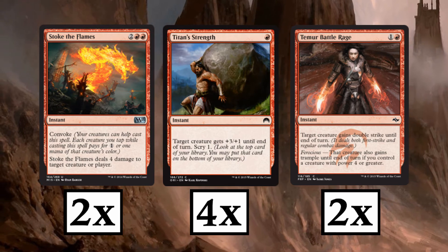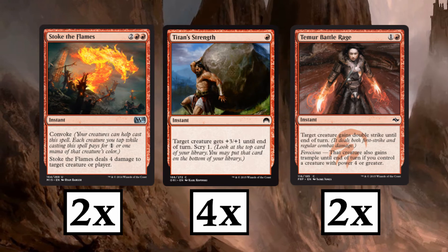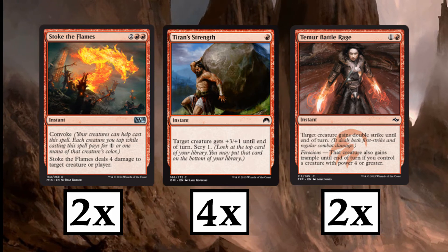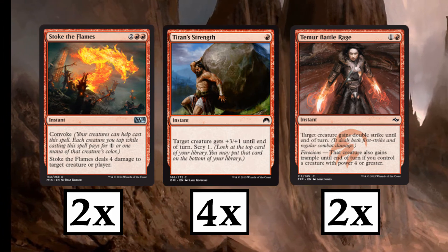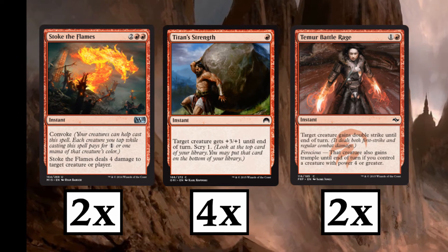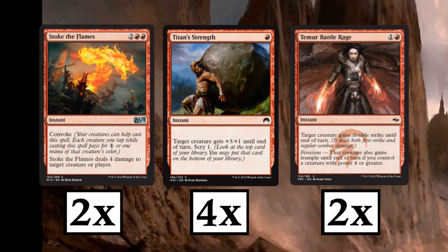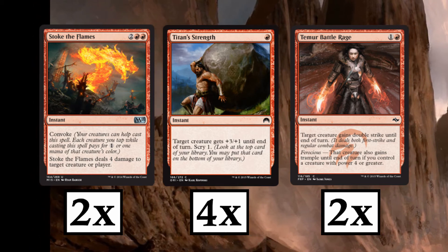Let's break down an example sequence. Turn 1, you drop a Swiftspear and swing for 1. Turn 2, drop another Swiftspear and hit them with a Shock — swing for 4 because of prowess. They're already down to 13 life. Turn 3, pump one of the Swiftspears with Titan's Strength and give it double strike with Temur Battle Rage, and you're swinging for 15 damage. If you get through, it's game over.